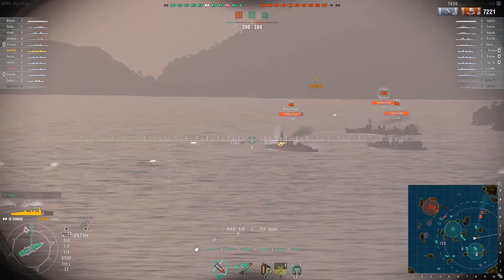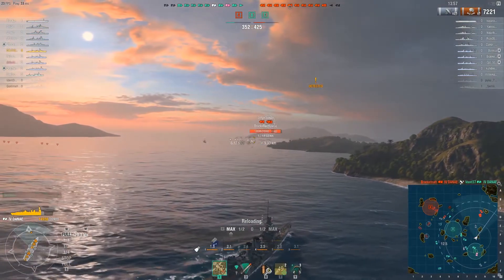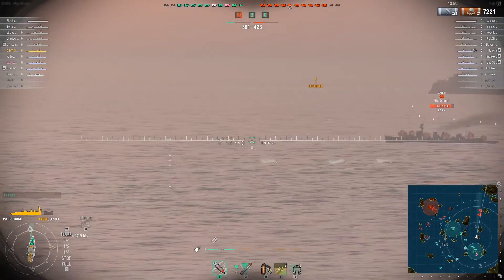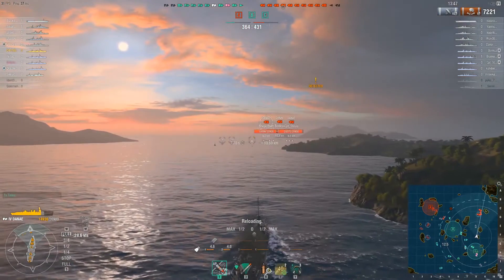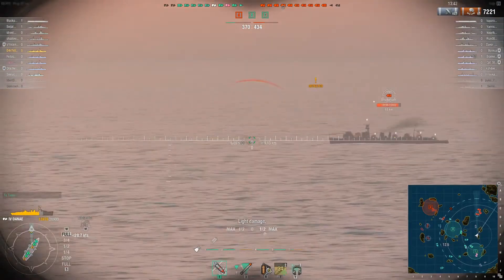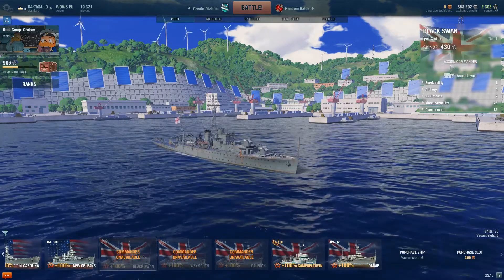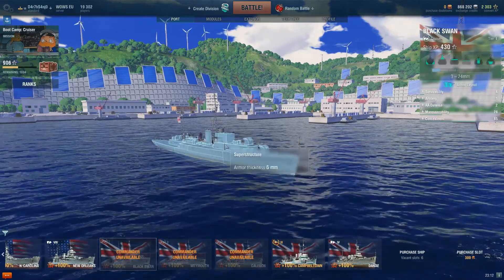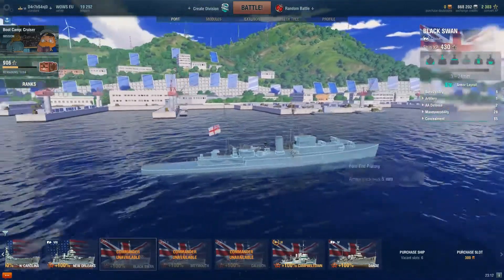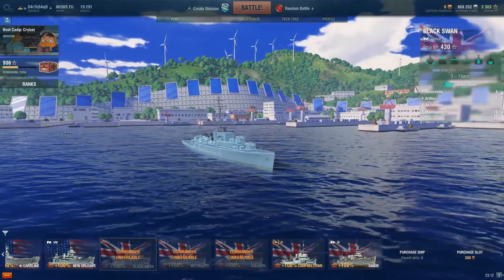But when you actually play them, you see that love-hate relationship. I haven't progressed higher than tier 4 myself. I had mixed feelings from game to game, tier to tier. First, we have the Black Swan at tier 1, and by just seeing its stats and armor layout you see how much pain you're getting yourself into — its armor is non-existent. But it's tier 1, so you can easily skip it or play through it in a couple of matches.